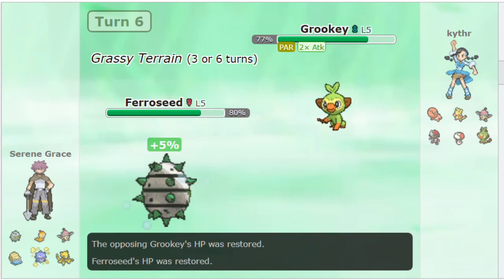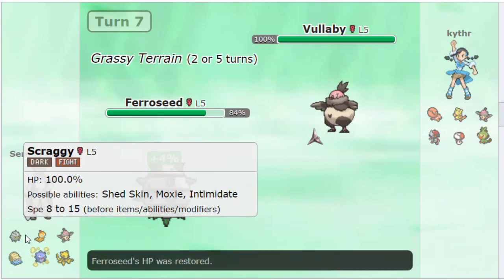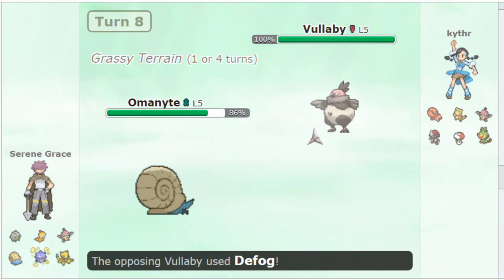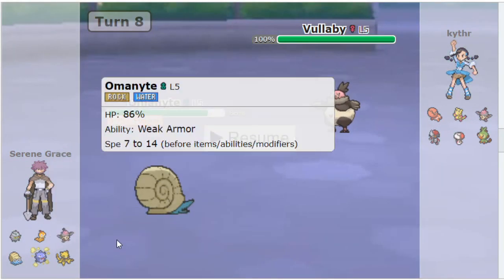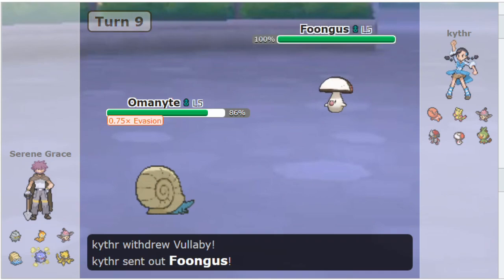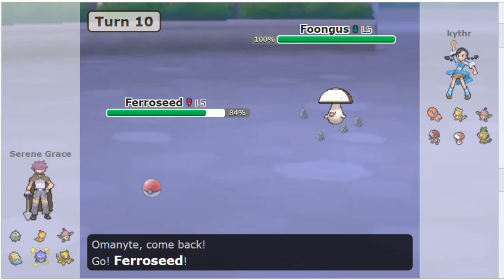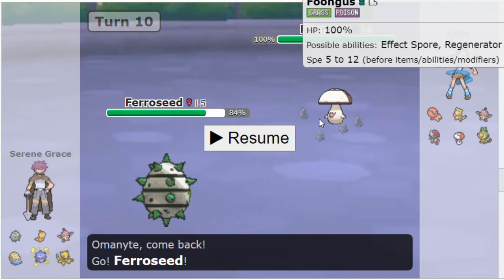That worked out well and I just get a Spike up as he goes to Valibi. I switch to Omanite and he Defogs. Omanite is in a really good spot - I can Stealth Rock, I can Blizzard, I have a lot of options. Ultimately I decide to just get my Stealth Rock up as he goes to Fungus, and I get Stealth Rock up.